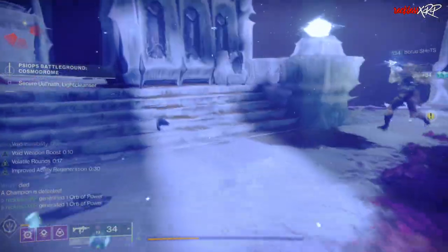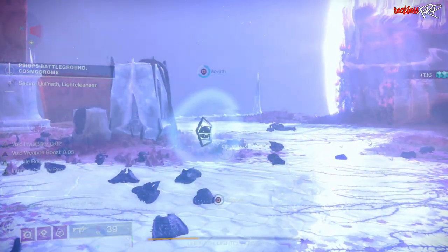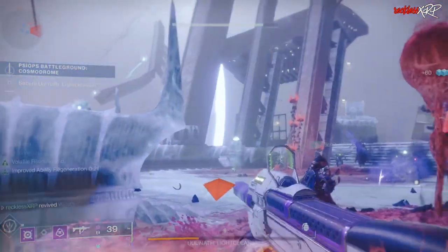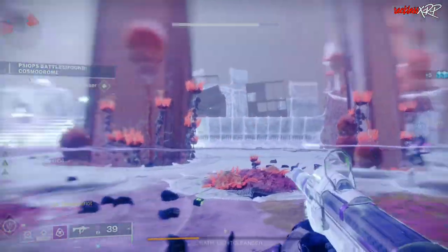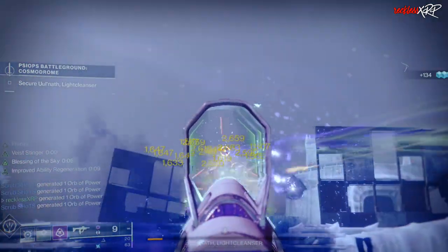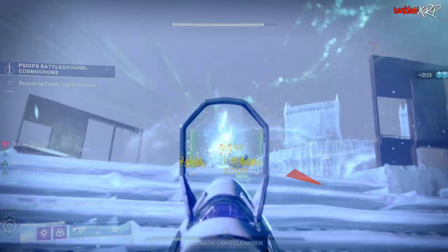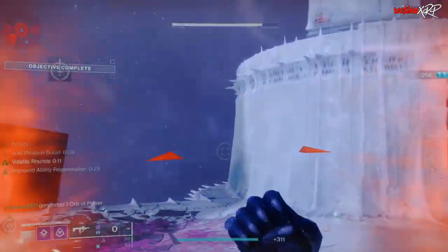This will give you an average of four risen umbral energy each time you do this farm, and it is possible to get more — I ended up getting five or six umbral energy in one round. I do this farm to help get a better chance at weapons that have deep sight resonance, the red border, when I focus umbral engrams into weapons at the Helm.